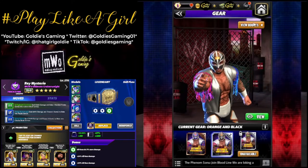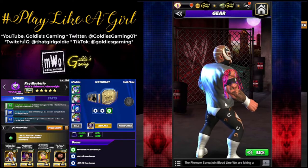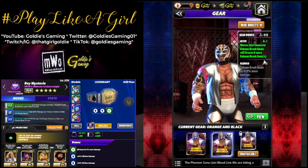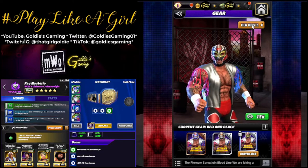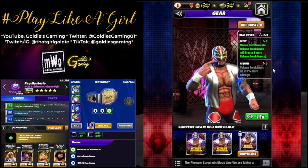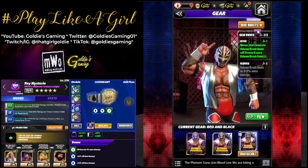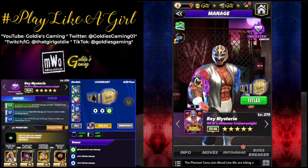We've got the orange and black gear equipped. The boost is in fact orange and black — those are kind of fun. One gear means moves that generate column break gems will create six more column breaks. It does not matter which gear you own; the boosts are reflective of how many you own. So it doesn't matter if you have the orange and black or the red and black — this will always be the first boost, and you unlock the second boost when you acquire both.